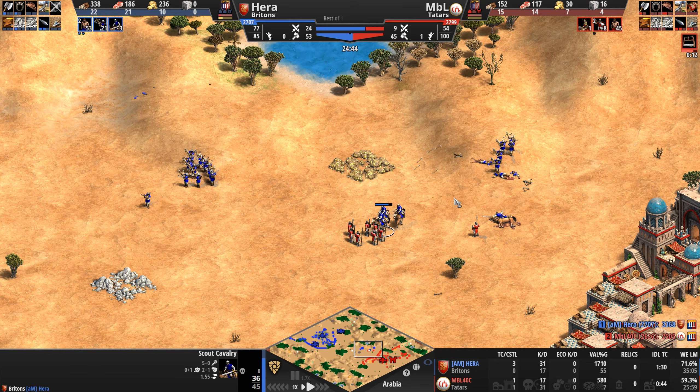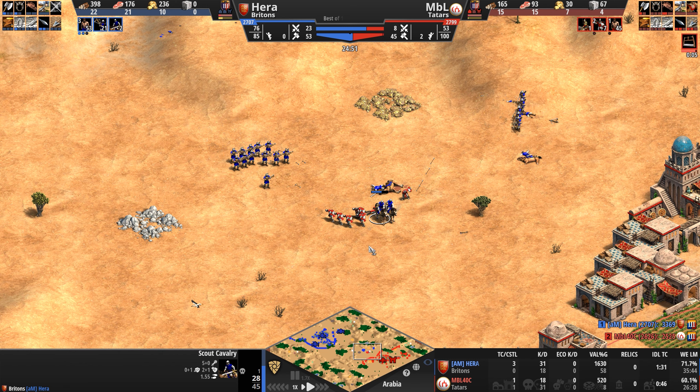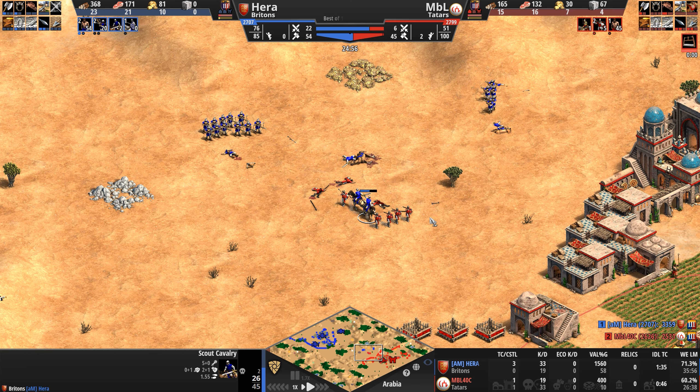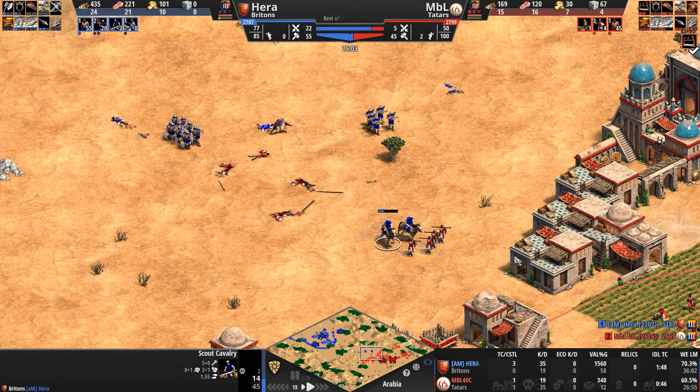Elite skirmishers again sacrificing themselves — those scout cavalry are going to absolutely wreck them. Army supply is 24 to 9 for our Briton, with MBL down about 25 total army supply, down 10 villagers, and down 17 army supply.